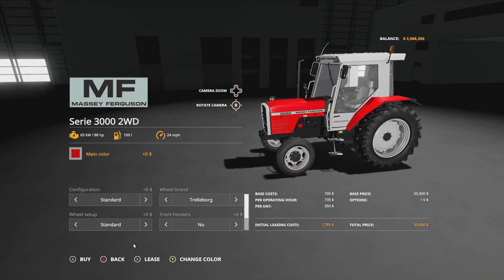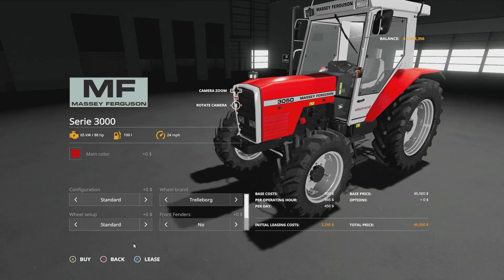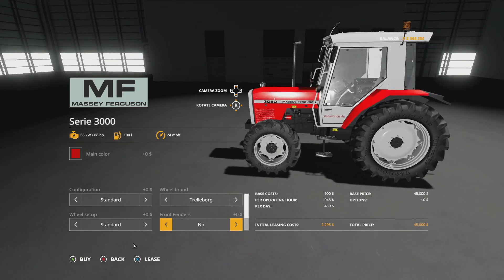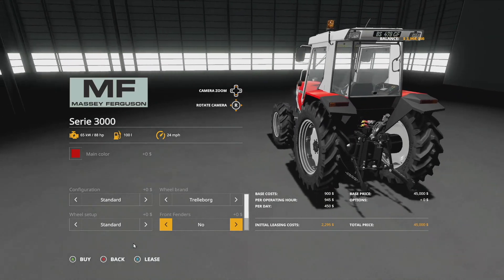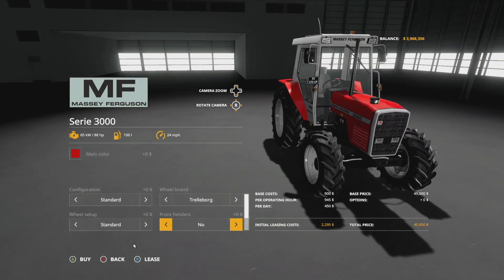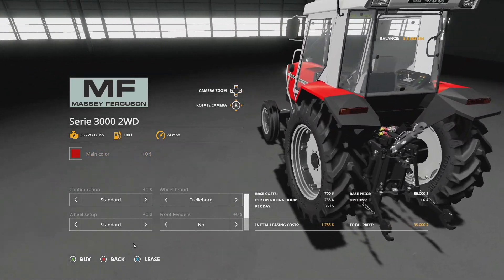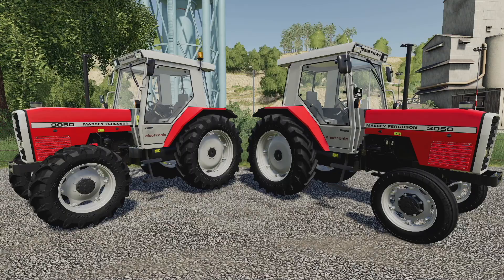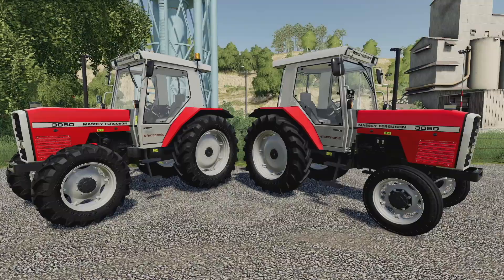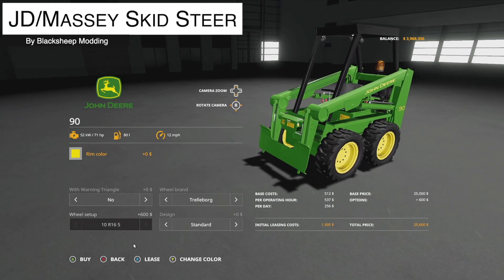At number nine we've got the Massey Ferguson series 3000. This is available not only in a four-wheel drive but in a two-wheel drive version as well. This was a very popular mod in Farming Simulator 17 — you'll see a pattern of that with Black Sheep Modding. It's probably people's favorite, if not one of their most favorite, classic tractors, and more than likely one of the most popular Massey Ferguson mods out there. Black Sheep Modding did a really good job with the design, and you get it in almost any configuration you want — even a front lifter if you need one.